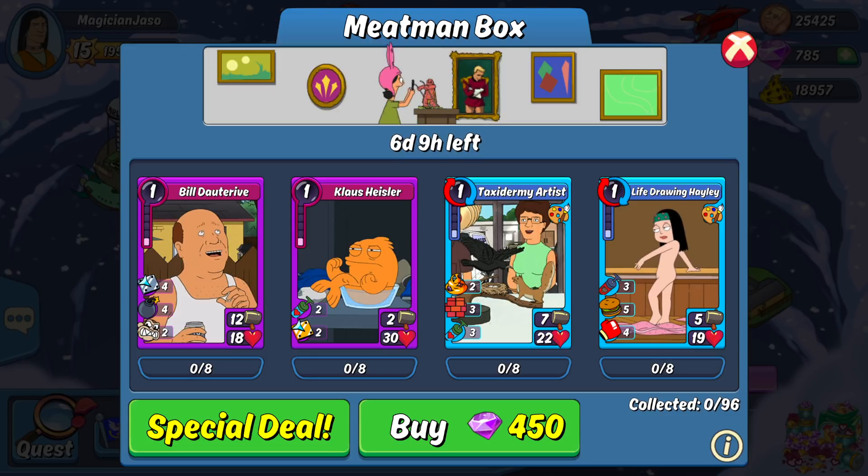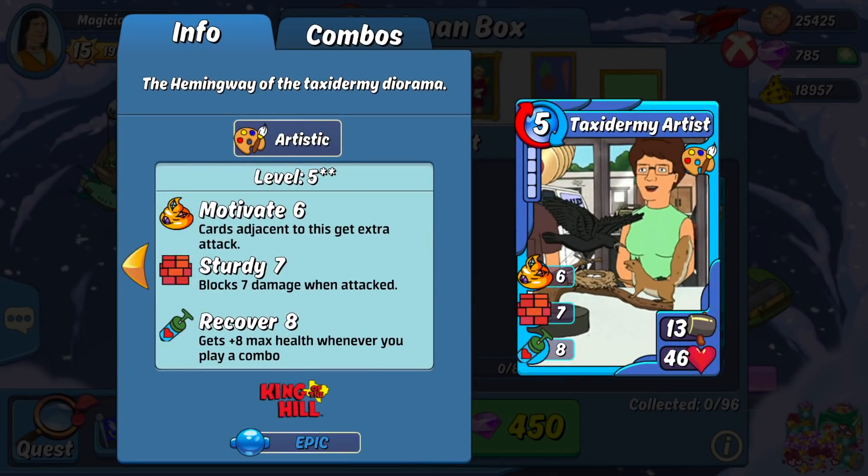Now let's take a look at the epic pre-combos. First up is Taxidermy Artist. This is a pretty decent pre-combo. I don't see it as being very useful at the pay-to-win level but can see it finding some success at the free-to-play circuit. The stats are pretty balanced and its skills are all right — its 6 motivate can go to any card, and the 7 sturdy and 8 recover can help keep it alive. I wouldn't bank on this card helping you get great scores in challenge or rumble, but it can help you in adventure and arena fights to get that win.